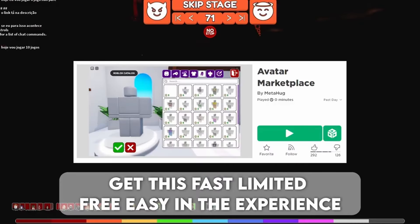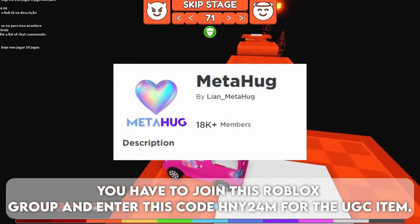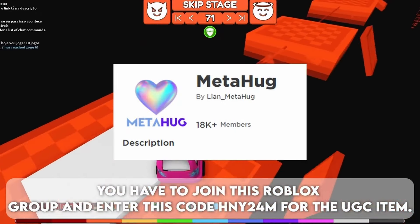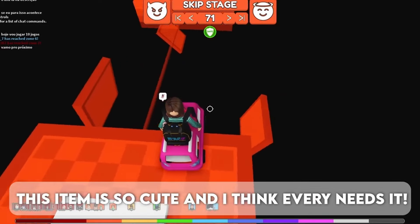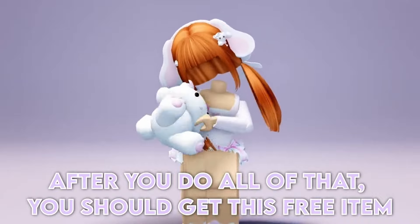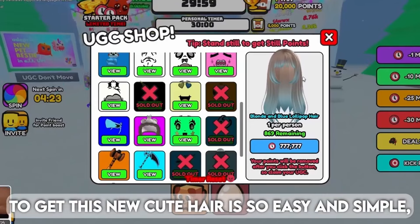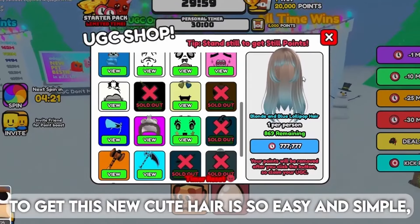Get this fast limited free easy in the experience. You have to join this Roblox group and enter this code: me24m, for the uke item. This item is so cute and I think everyone needs it. After you do all of that you should get this free item.